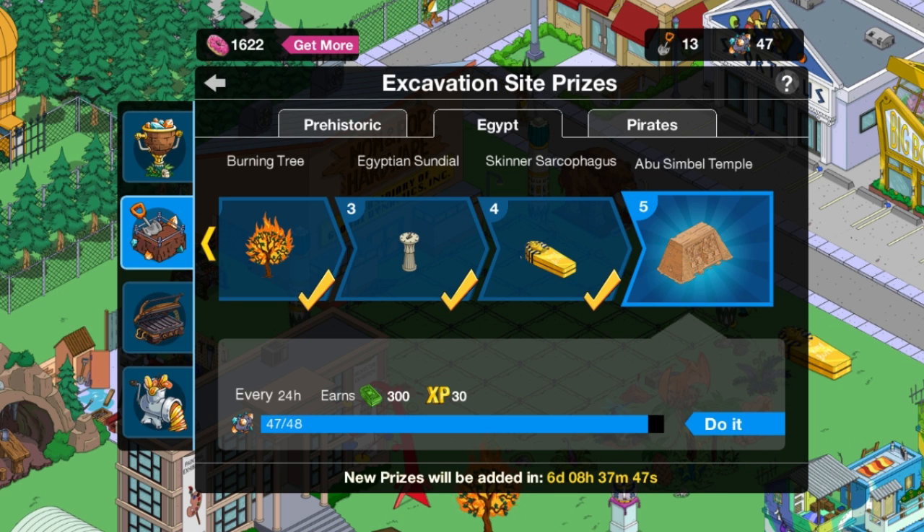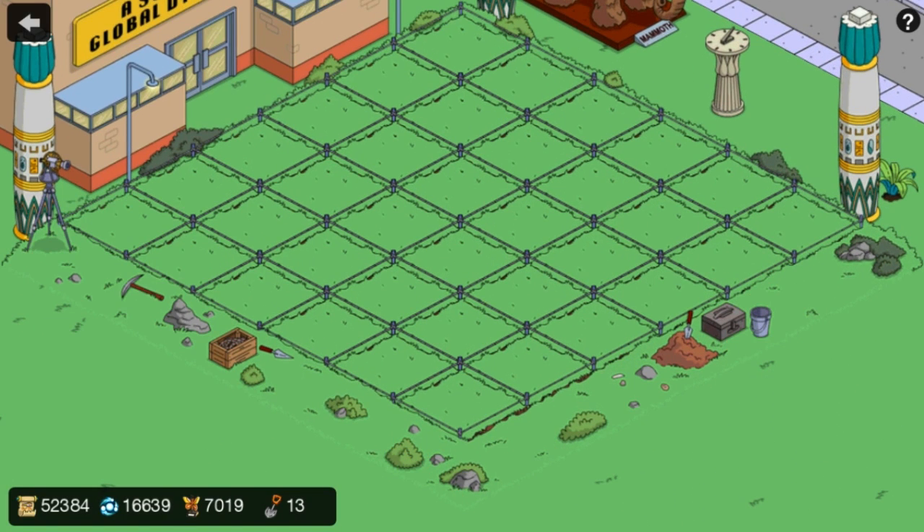It is the Abu Simbel Temple — I don't know if I said that correctly, but that is the final one for this Act 2. It is Egyptian themed, of course, and we just have to get one more of the gems. So let's do it — we've got 13 tries to get one more gem, I think I should be able to get it.